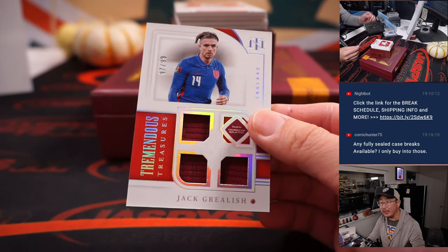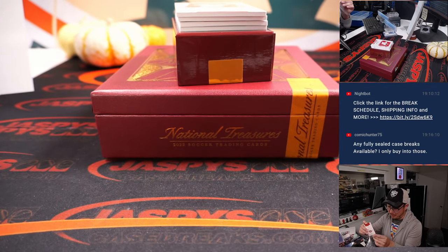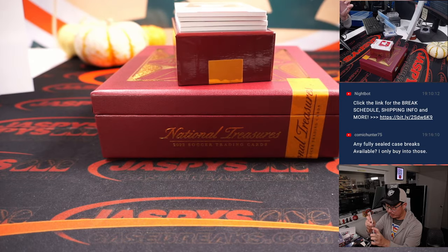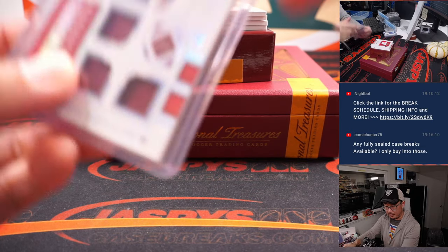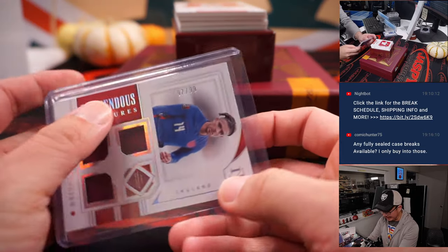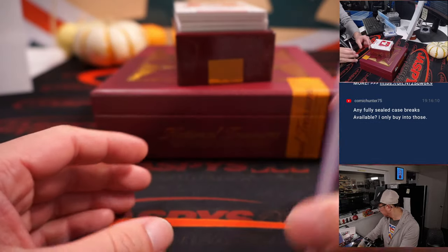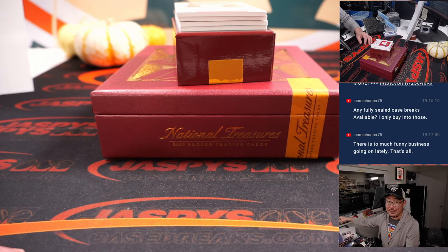97 out of 99, Jack Grealish. Until we get more — but I don't know if we are. Prices might be kind of wild at this point, just a week out from the World Cup. Here's England's Jack Grealish going to number 7. That'll be for Randy on the number 7.